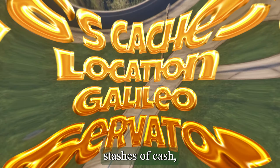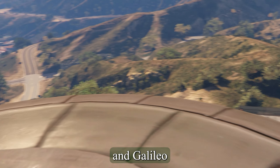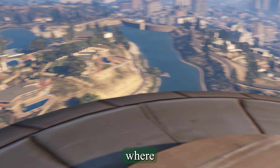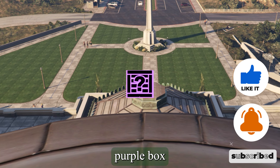G-Caches are hidden stashes of cash, ammo, and snacks that can be found scattered throughout Los Santos. Galileo Observatory is one place where you can find them. G-Caches are indicated on the map with a purple box dot.